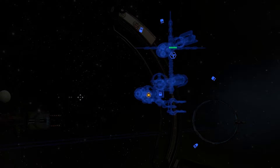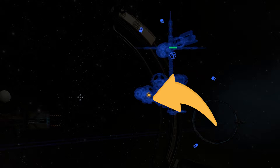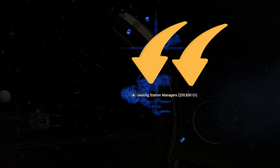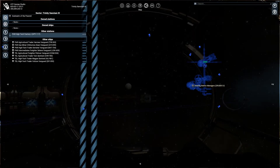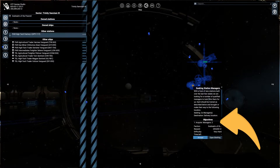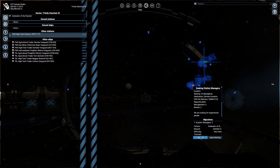Otherwise you can find them in the map near stations, and you will recognize them by their orange color icon. You have to hover the cursor upon the icon — this way you can see its name and reward. If clicked, you can see more details like description, objectives, faction, difficulty, and time left in case it's limited by a time frame to accept it.